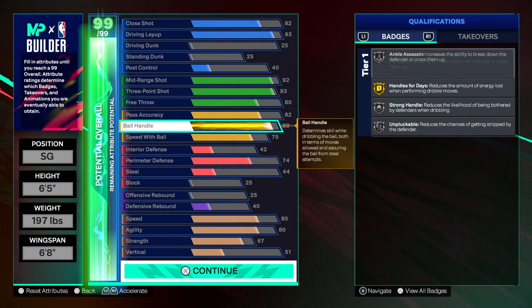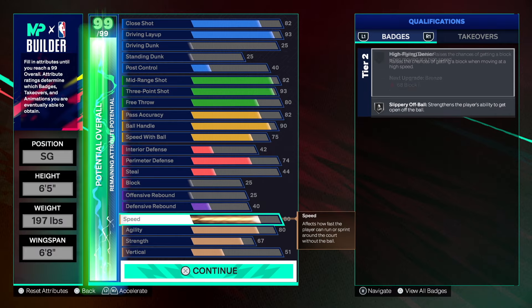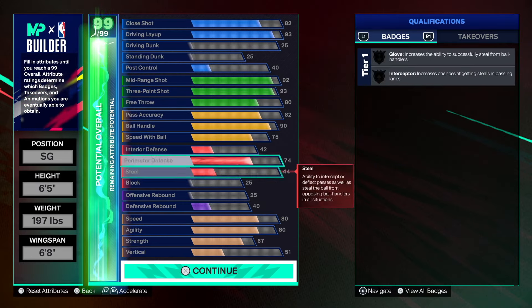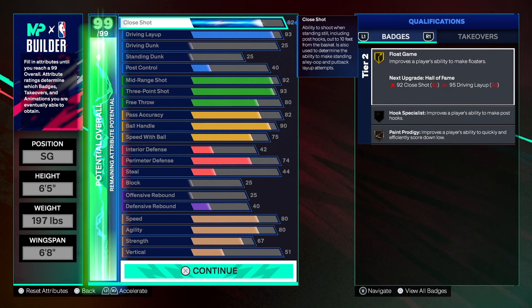This is actually really really good. At 74 overall you can make adjustments, but just use this as a template and you can get the shades of both versions. I gave you the Hawks shades and the Jazz shades all in one video. Let me know what you thought about this video, and until next time, much love.